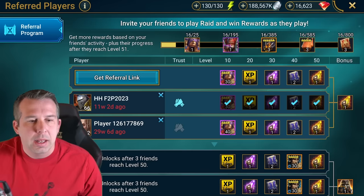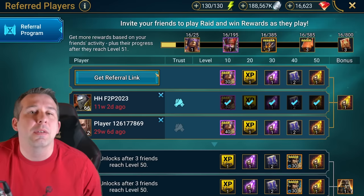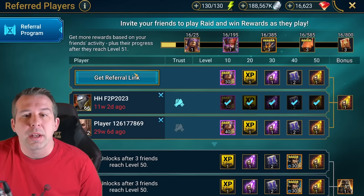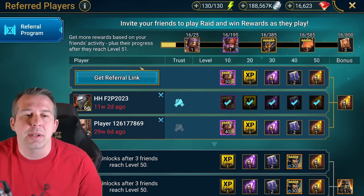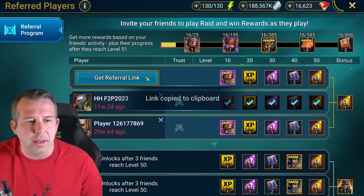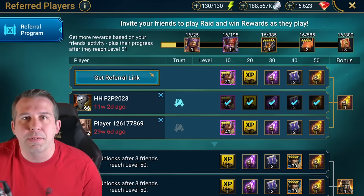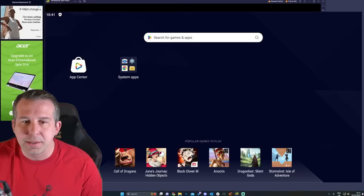I've removed one of the referral accounts I set up previously. I've shown this before and a lot of people tell me it doesn't work - I'm doing it live right now, this is not old footage. So if you follow these steps, this will work. You hit 'Get Referral Link' and on PC it copies a link to your computer - like pressing Ctrl+C on a word document.